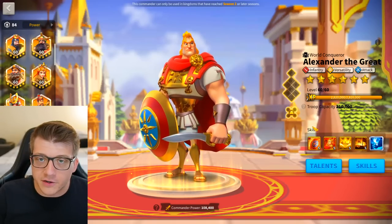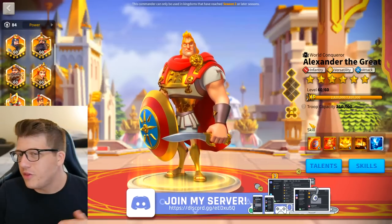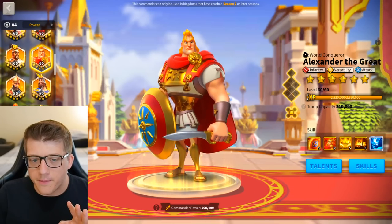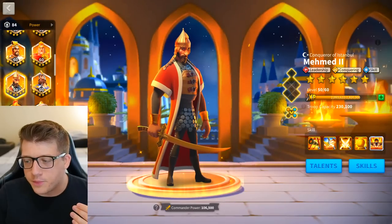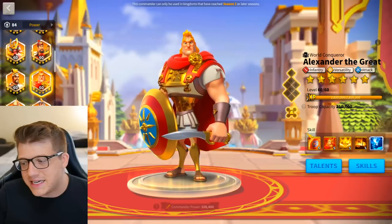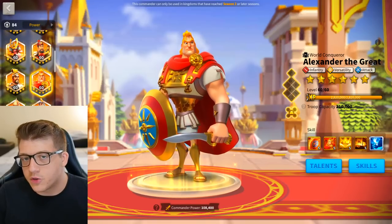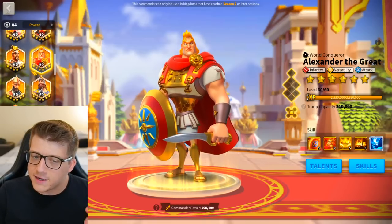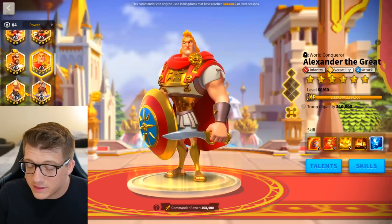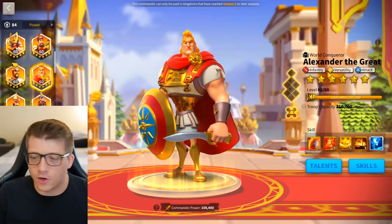You could also pair Mehmed with Alexander the Great, though this is more of an early game option. The skill damage bonus from Mehmed isn't really going to help Alexander that much, but people use Alex with YSG all the time and Alex with Mehmed is essentially a very similar pairing — a little more tanky with the troop health, though you'll deal less AOE damage. You could also put Mehmed behind Charles Martell — the skill damage bonus won't do anything for Martell, but it becomes a much tankier open field March.